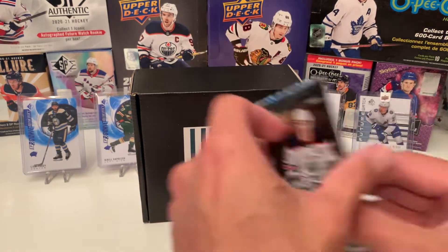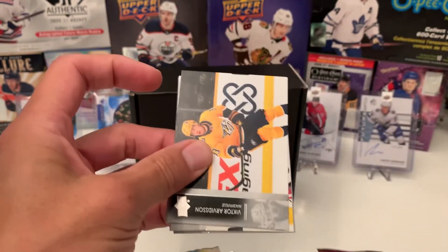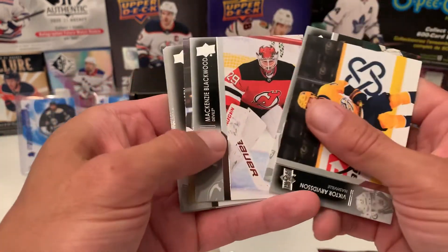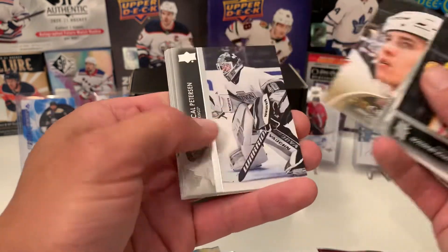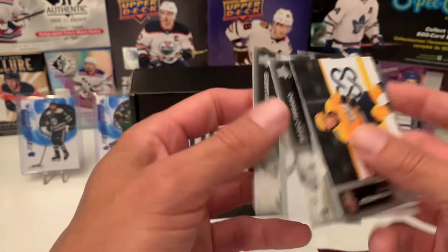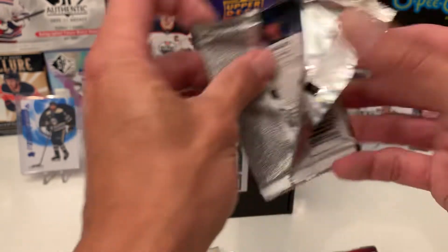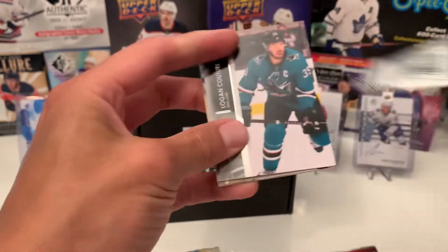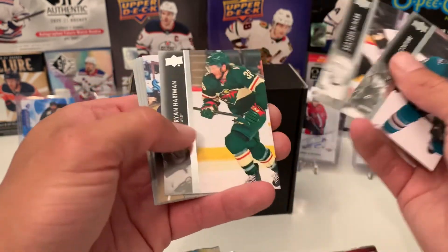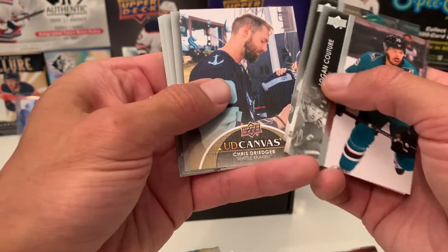Let's go in the order they came out. Come on, Young Guns! We got Arvidsson, Bunting, Blackwood, canvas of Tervinen, Petterson, Nemestikov, Ferraro, and Nylander. Series Two — we have Logan Couture, looks like another canvas, the Cave, Hartman, and Chris Drager of the Seattle Kraken.